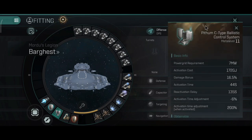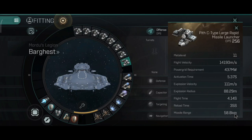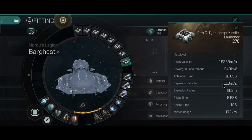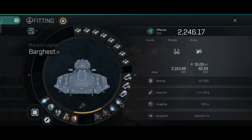You can also fit one ballistic control and one capacitor battery. I really like capacitor batteries on Mordu ships because it maintains the capacitor for a very long time, letting me last in a fight longer. With the ballistic control I lost around 17 kilometers of range but gained a little bonus on DPS, currently sitting at around 2,200 — which is still pretty good.